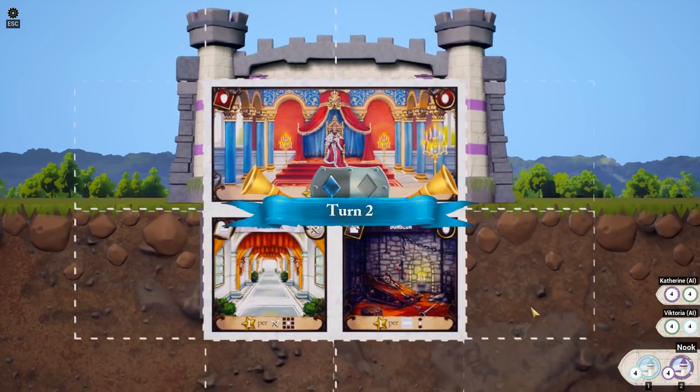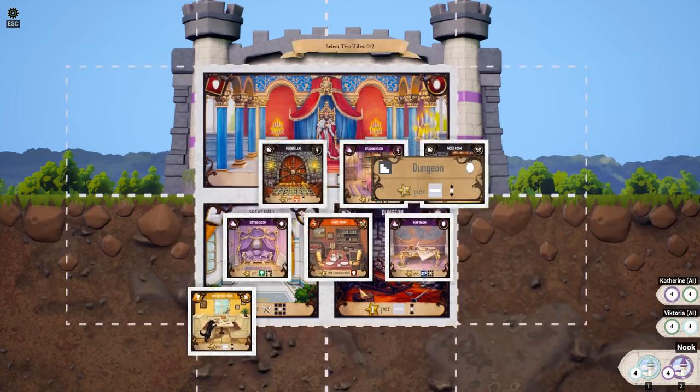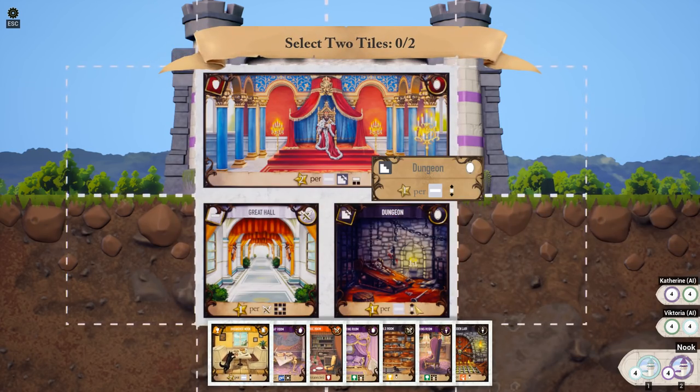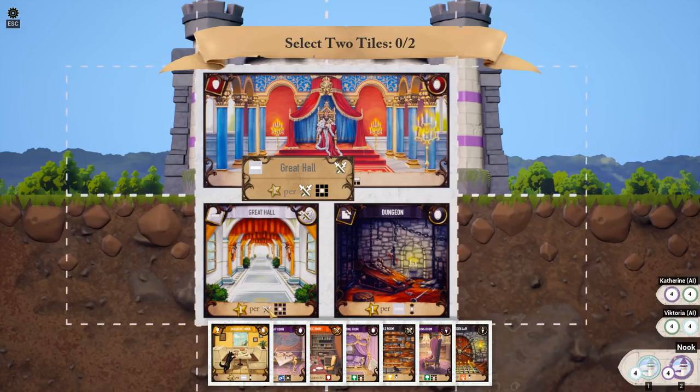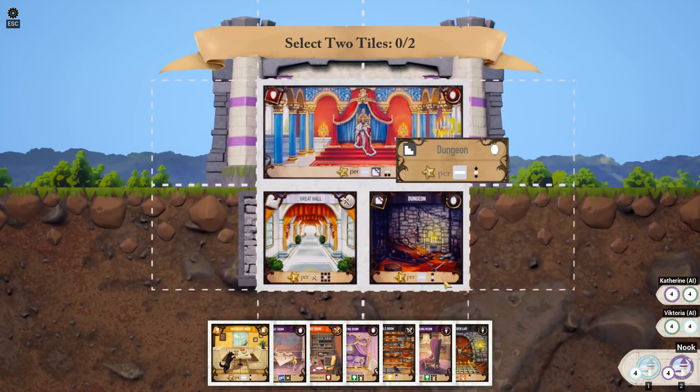Now you'll notice that this card, for instance, says it gives points for these corridor ones either all the way above or anywhere below — like if there's cards in the way or not. This one gives points for weapons rooms in any of those squares around it. That's kind of how the game plays out. You can see where scores are tallied up here, and as time goes on things will get more interesting.